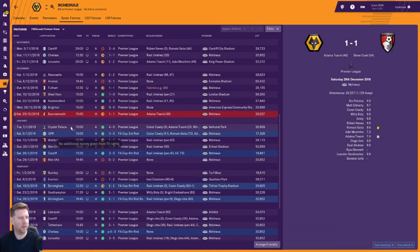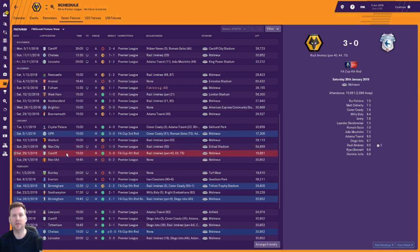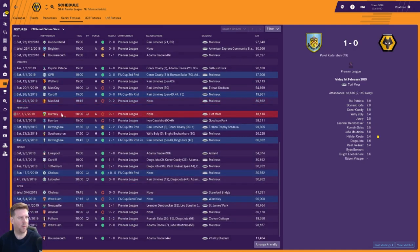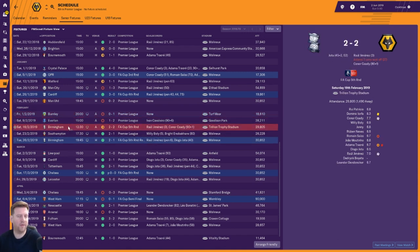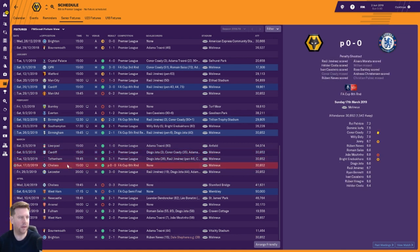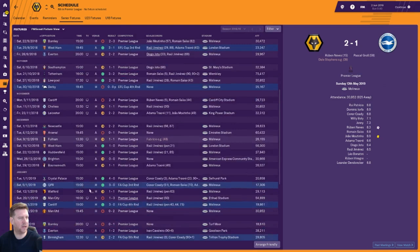Turn of the year — January: beat Crystal Palace, beat QPR FA Cup third round, drew with Watford, lost to Man City, beat Cardiff FA Cup fourth round, lost to Man United. This is where the form begins to turn. February: lost to Burnley and Everton in the Premier League, drew with Birmingham away in the FA Cup fifth round, beat Southampton, won the FA Cup fifth round replay beating Birmingham 2-1. Then into March — an unbeaten month: beat Liverpool, Cardiff, Tottenham, beat Chelsea FA Cup sixth round on penalties, then beat Leicester. April: drew with Chelsea, lost the FA Cup semi-final to West Ham, beat Newcastle, lost to Arsenal, but then four wins on the spin — beat Fulham, West Ham, Bournemouth and Brighton to finish sixth.